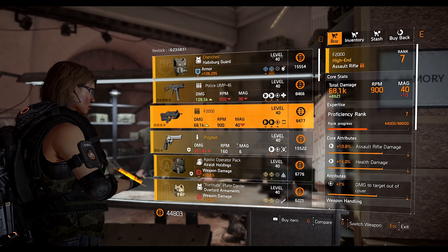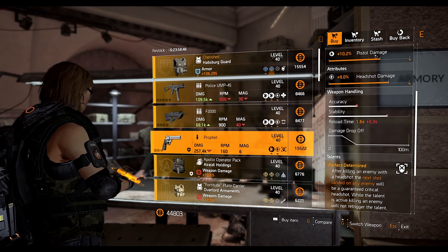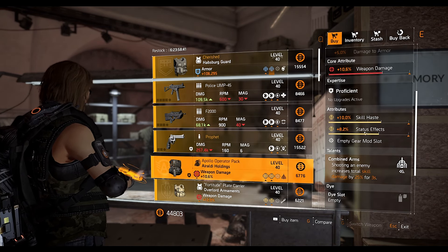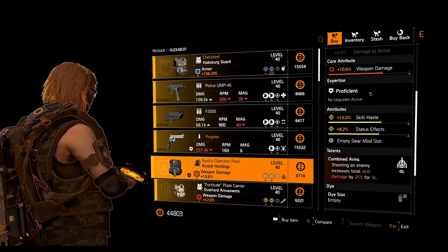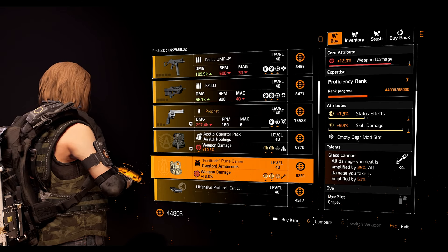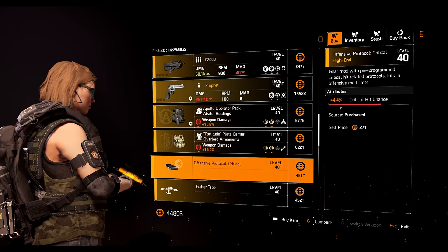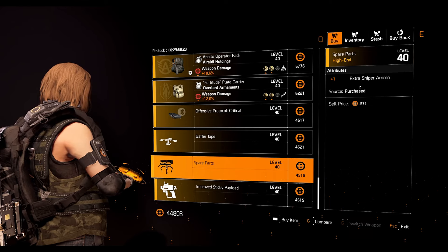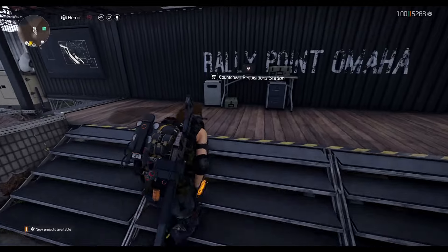Next we have the Profit pistol with Perfect Determined talent, 9 percent headshot damage, and 10.2 pistol damage. The Oriali Holdings backpack has the Combined Arms talent, status effect 8.2 percent, 10 percent skill haste, and 10.6 percent weapon damage. The Overload Ornament chest piece has Glass Cannon talent, skill damage 9.4 percent, 10.3 status effects, and 12 percent weapon damage. There's also a Vinci Protocol mod with 4.4 percent quick hands, a drone mod with 4.2 damage, a turret mod with plus one extra sniper ammo, and a sticky launcher mod with 4 percent burn duration.